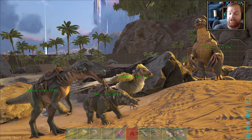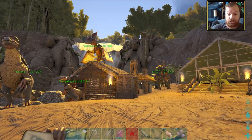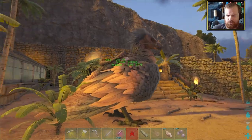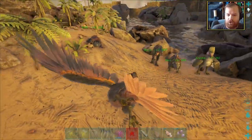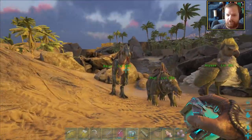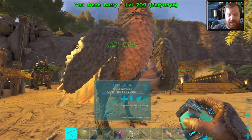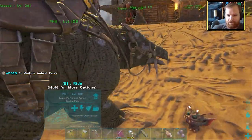So for the rest of the episode we're going to attempt to tame ourselves a dung beetle. According to the wiki, if you go to the central cave that is where you can find them, and it's the nearest cave to our base. We'll take Adam, cryopod Barry the Baryonyx - we need to cryopod Adam at the cave entrance and swap to use Barry for caving, since Baryonyxes are probably one of the most amazing cave-dwelling creatures you can get.